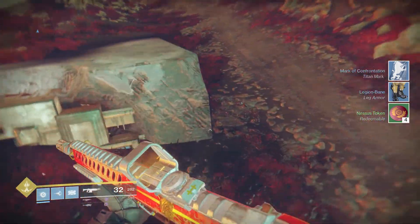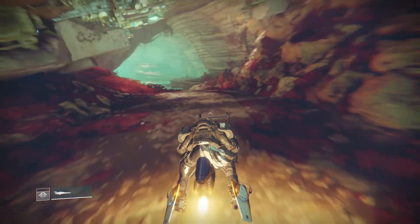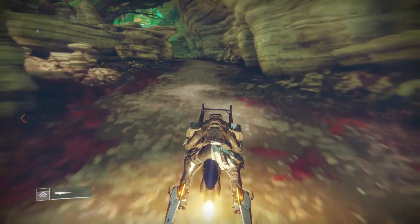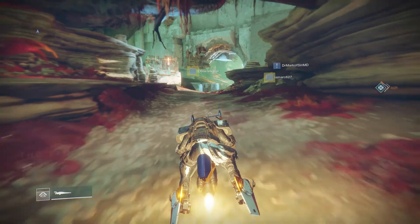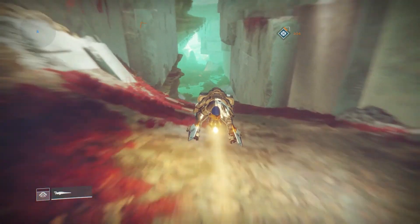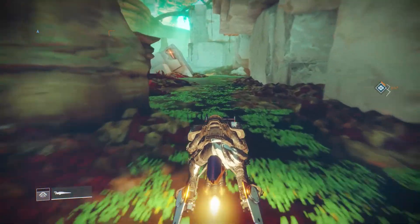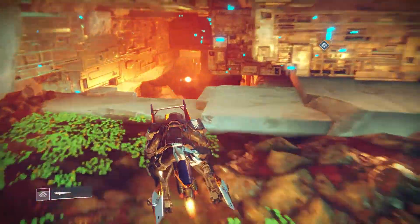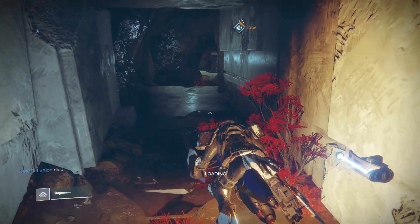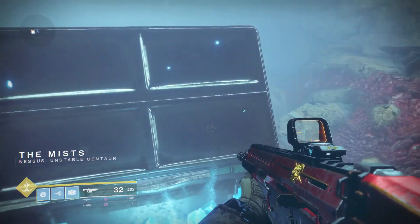We're going to go ahead and hop down, pull out our Sparrow, and take off. Once you get in this area, come down and continue until you see the big red opening on the right — yes, there it is. We're going to go into this opening and continue down. When you get to this blue light, we're going to take a right into this little cave. Once past the load screen — there it is. That'll give us number four out of five, and we only have one more to go.